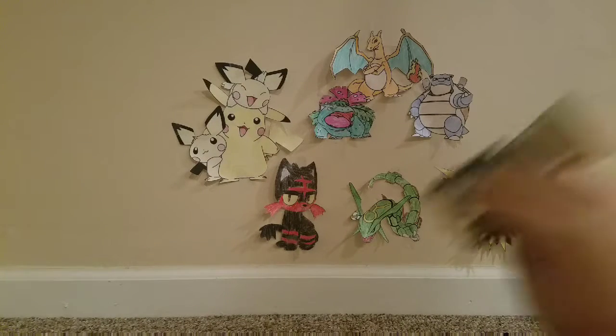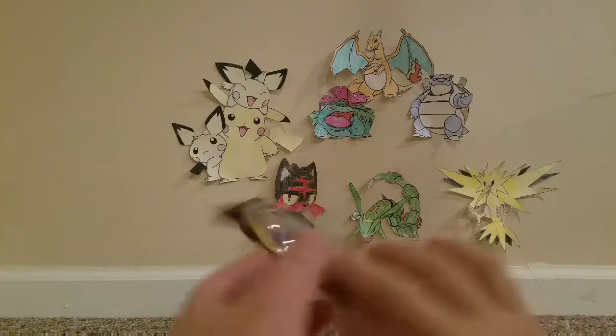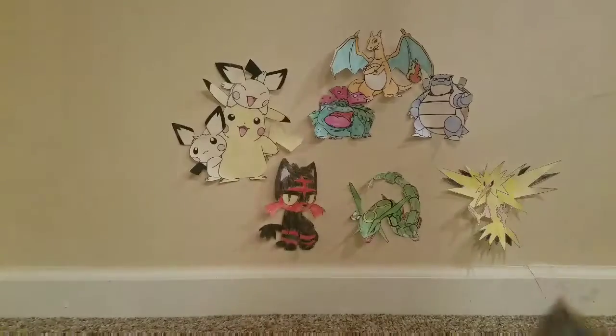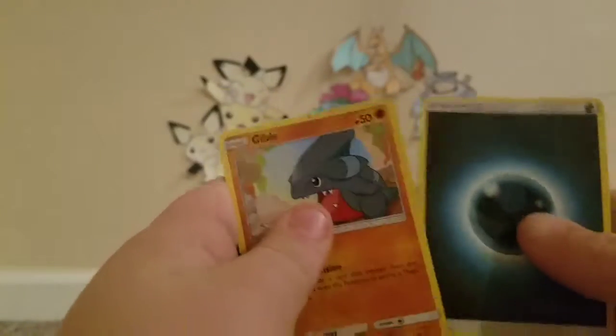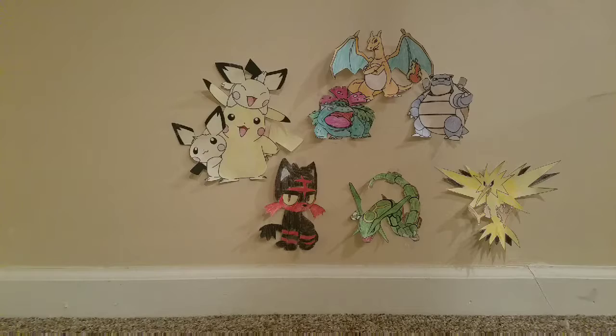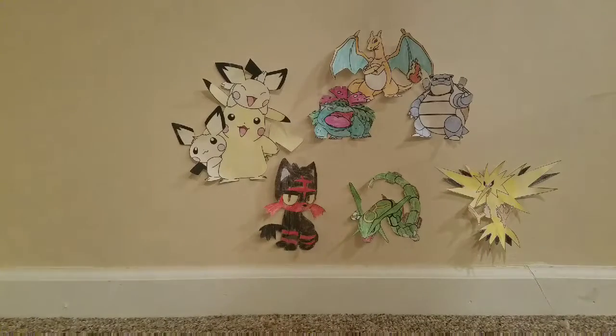Let me know guys if that one was the best — this is just your choice, I'm not choosing anything. Our next one was Ultra Prism — we got Skorupi, Swanna, and Steel Type Energy. It's kind of just which one you think is better or which Pokemon you like more. Our next one is Forbidden Light — that was Gible, Noibat, and Dark Type Energy. And our next one was Celestial Storm — we got Regirock, Shuppet, and Grass Type Energy.